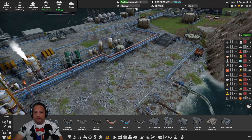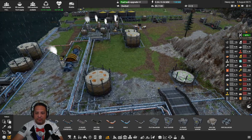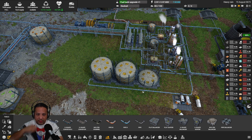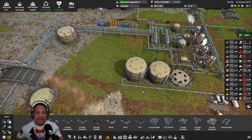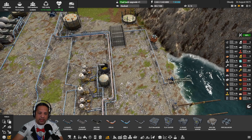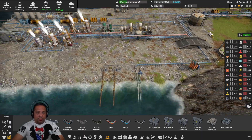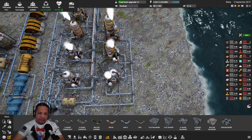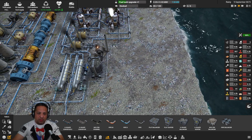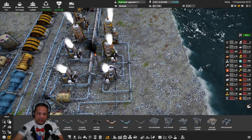I wish these tanks were turned around the other way where the inputs and outputs were flipped, but that's okay — we'll get to that. I also want to move this ammonia tank out, but right now I think we're good. The next thing we're going to do is copy this setup, but the part that's not going to work is the back piece — we're going to have to put its own steam generation because I don't think there's enough left over.